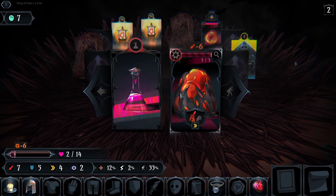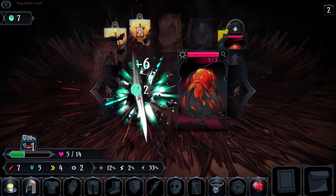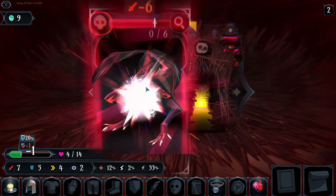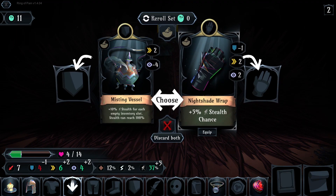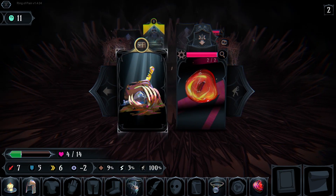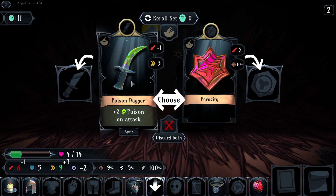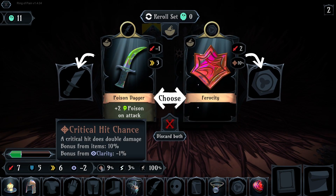This was a really bad start. Give me the potion! Another chest — plus 5 stealth chance, nice. Let's go with this again. Ferocity — plus 10% critical.